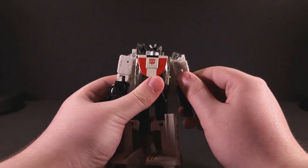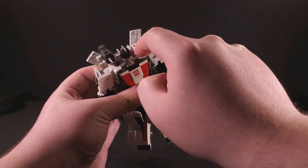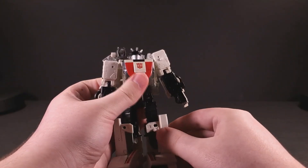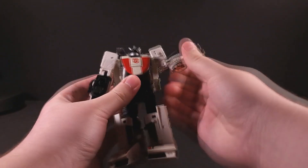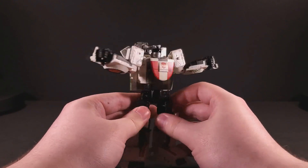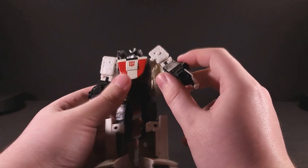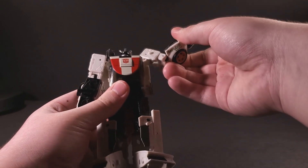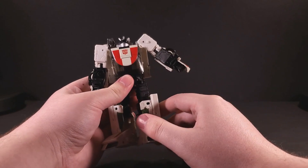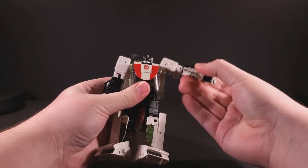Wheeljack only comes with one accessory: a chunk of weaponry painted entirely in gleaming gunmetal grey. You can place it in Wheeljack's hand, but it's clearly meant to be his shoulder-mounted rocket launcher. It tabs into either of the slots beside his head and looks like a happy little bird perched up there. Some take issue with the fact that Wheeljack doesn't come with a handheld weapon, but I don't feel he needs one when he's got his trusty launcher. He's got plenty of 5mm ports to utilize any of the Weaponizers from Siege or commandeer someone else's gun. The spoiler wings are actually removable, revealing even more ports with which to go wild arming this crazed inventor.